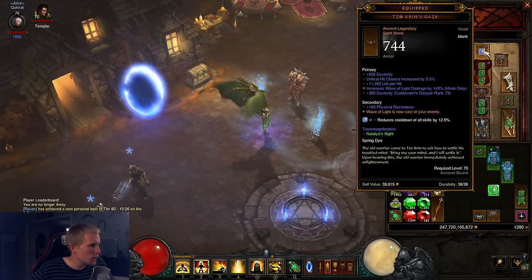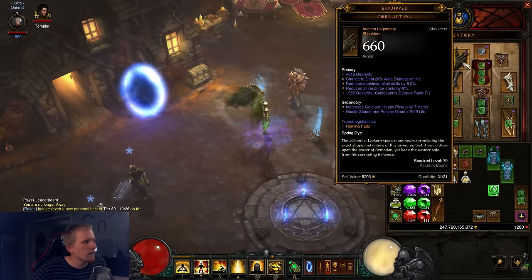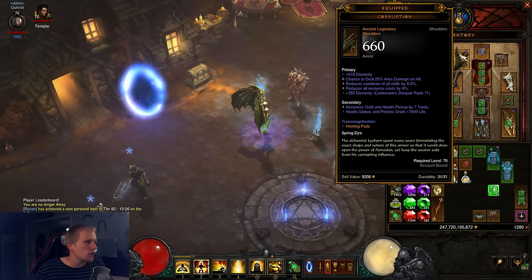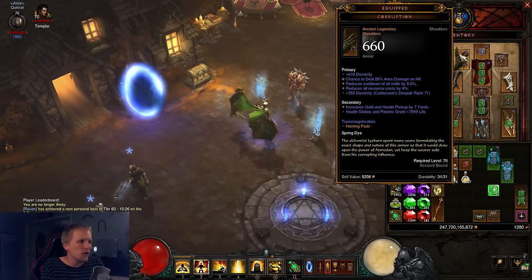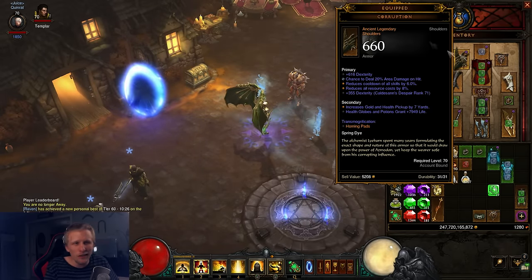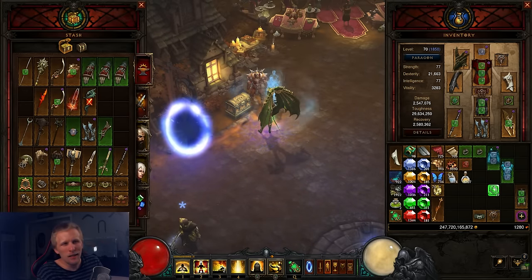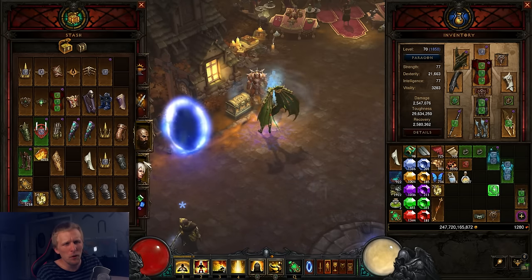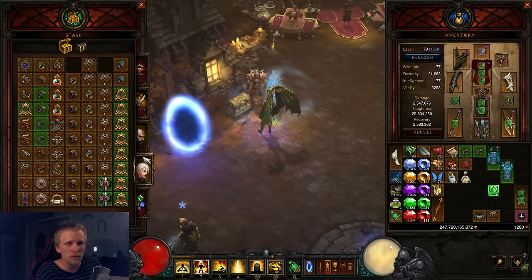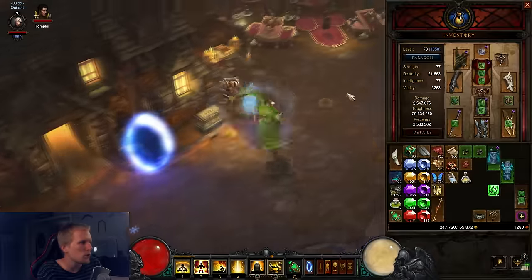We're using a white gem in the helmet. For shoulders, we're using Corruption Shoulders, but shoulders aren't really necessarily that important. If you just want to use any ancient pair, look for cooldown reduction, resource cost reduction, and area damage. Homing Pads or Pauldrons of Sakara are good options — or literally whatever you have, like perfectly rolled Sunwuko Shoulders. Just make sure you don't complete a set by mistake. Please, dear God, don't do that.